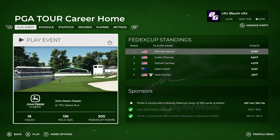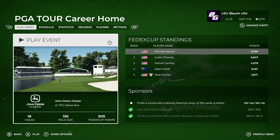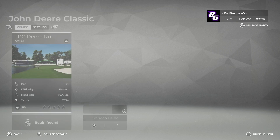Welcome back to PGA Tour 2K21 and our PGA Tour career mode. Today we're playing in the John Deere Classic at TPC Deer Run. Not too much has changed — we're increasing our lead in the FedEx Cup standings and had another phenomenal round of golf last time. We do need to finish out one sponsor challenge: getting an average driving distance of 290 yards. We'll go ahead and try to work on that and jump into the John Deere Classic.